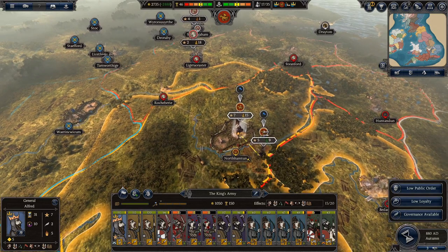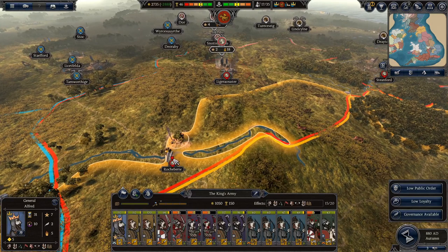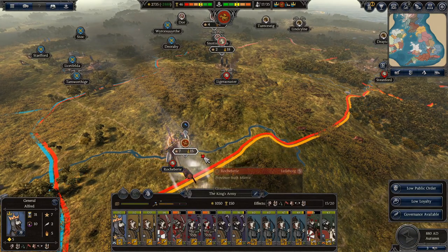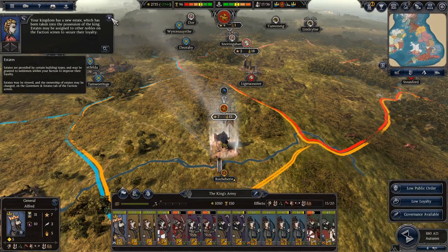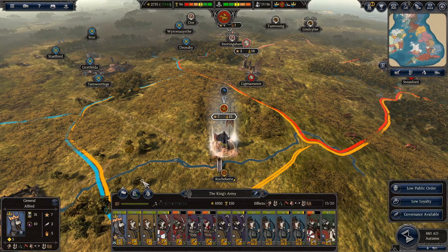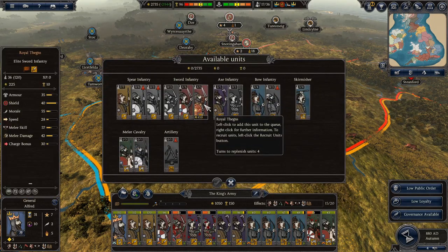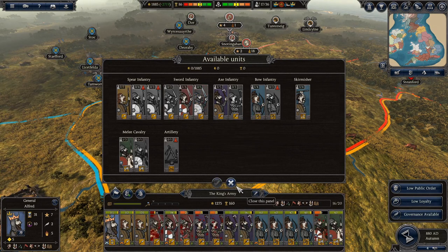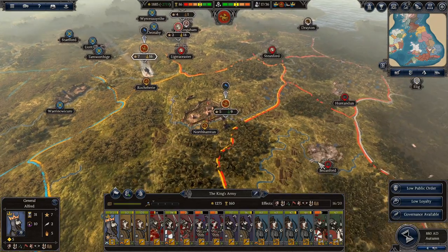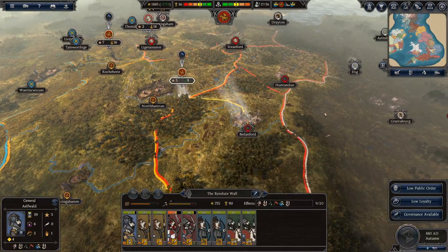This is the larger 15-stack. We could actually send this in and then defend against the 18-stack. We'll send the 15 in here and just occupy this settlement. Royal Thanes - yes, give me Royal Thanes! It's going to hurt the economy a little bit, but I'm not too fussed. Then we'll move down here with this army and start besieging.